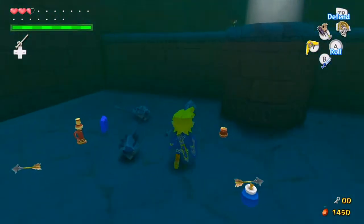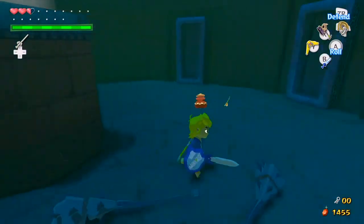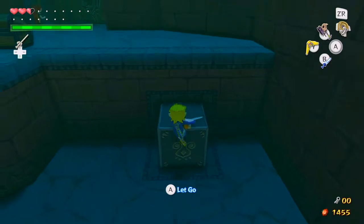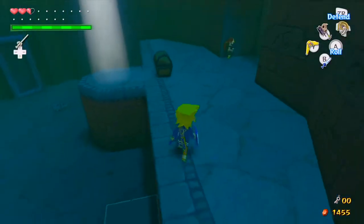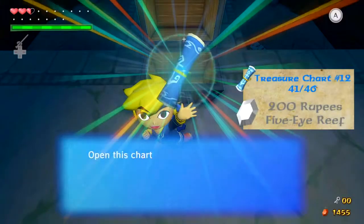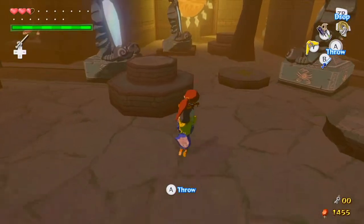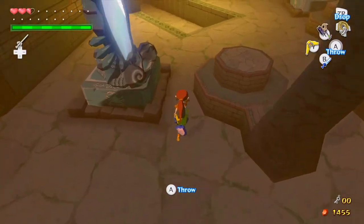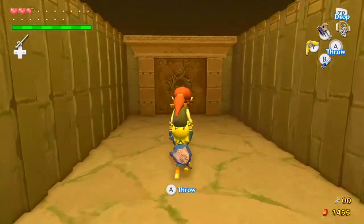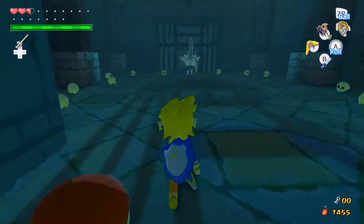Doing that makes a chest appear, and that is the final chest in the dungeon. Of course we still have the boss key to get, but this is the actual last chest in the whole dungeon, and it contains the second treasure chart that we need. That has pretty much completed everything we need to do in the dungeon — the only thing left is getting the big key, and that is down here in the room that we just opened up. You also don't need Medli in this room either — I could have just left her and she would have spawned on top. I think I messed up a little bit.